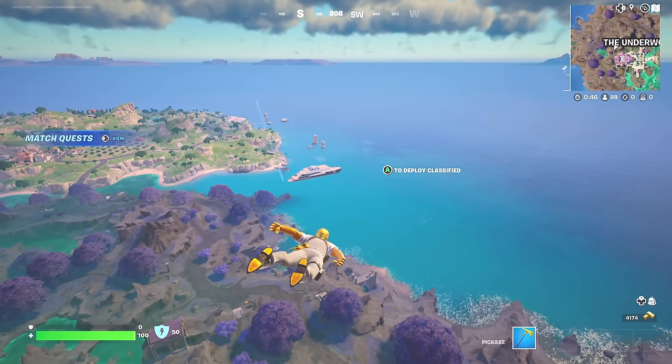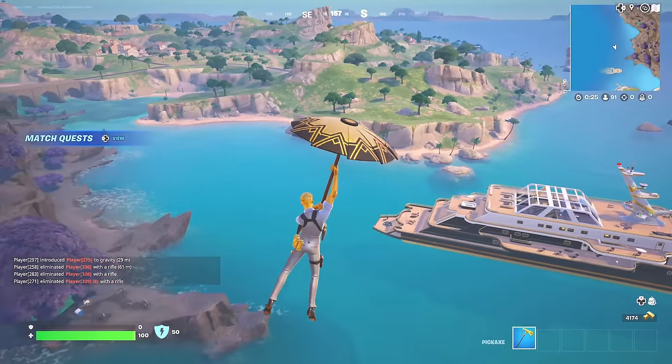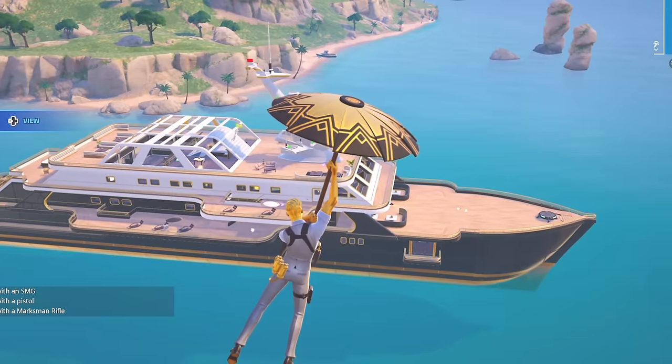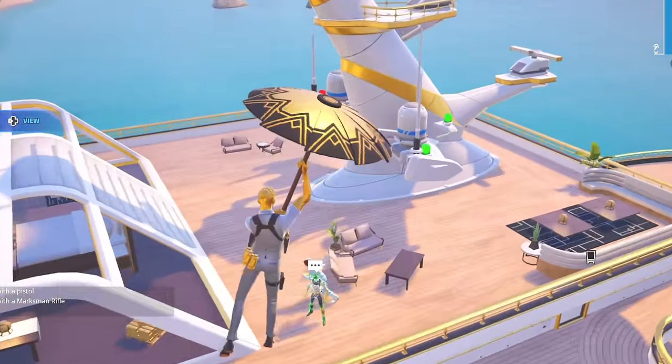We don't need to use Midas' service station to upgrade the drum gun anymore — we can buy it in Mythic straight away. Let's land over here and see how much it costs. We've got 4,000 gold, so we've got a lot. This player's landing here — we need to eliminate them.